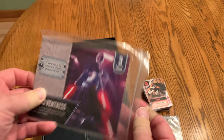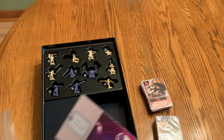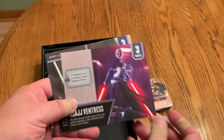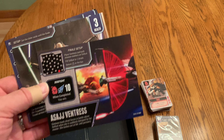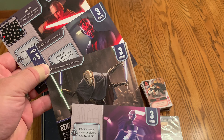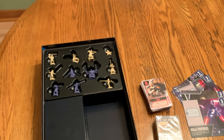Then we've got our villain cards. They are double-sided. My understanding is that they start on one side, and then when you've done enough missions — depending on the difficulty — you switch over to the finale. You've got four different villains here that you can use, and I'm curious how they play. Like I said, I haven't done a pandemic game that has characters like this; I'm just used to the basic pandemic.